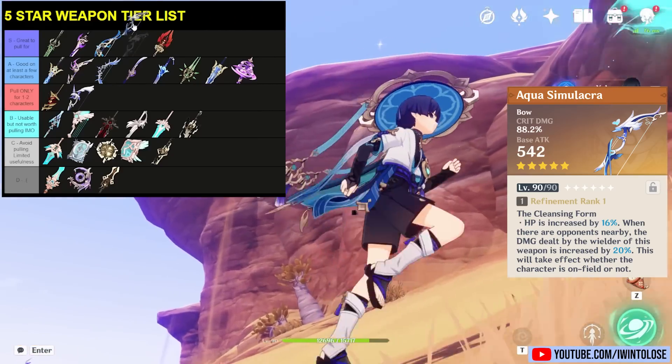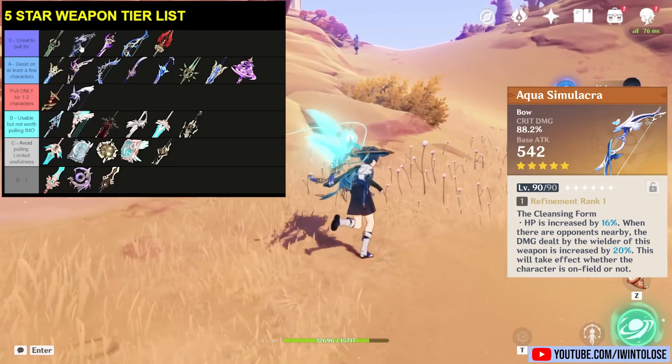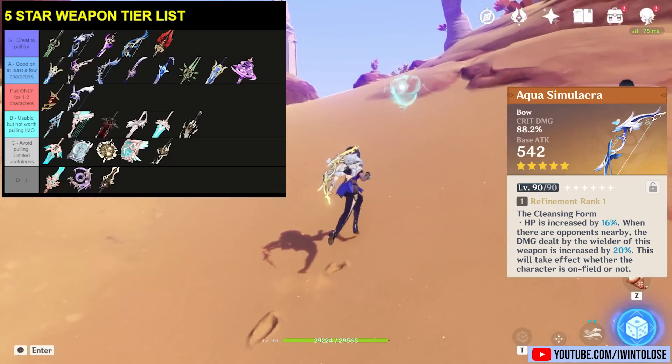I'm putting the Aqua Simulacra into S tier. I think I would put it right behind the Primordial Jade Cutter — it is that good of a general use weapon. It is just one of the best weapons in the entire game.